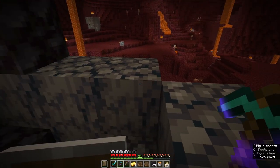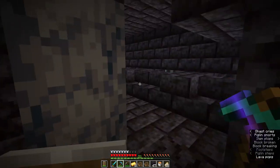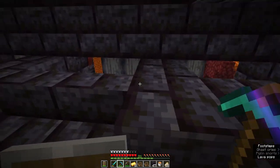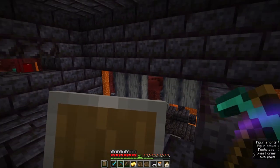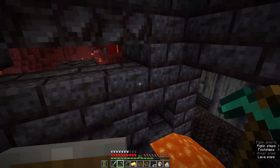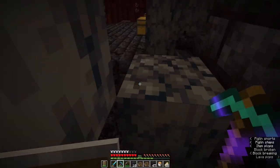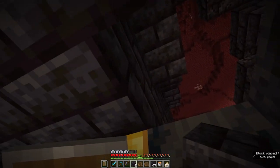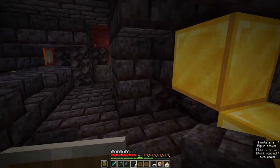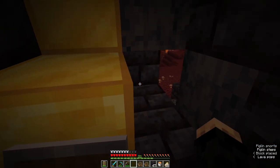There are a lot of mobs in the nether that are fireproof where this tactic won't work, so you just have to be careful on which ones you do this with. A side note on piglin brutes: axes will do something called shield disruption — essentially a shield break. If they hit your shield while your shield is raised, it will make your shield not work for a little while. Now, here's a little bit of treasure — I'm just breaking this apart so I can see how much of it there is.